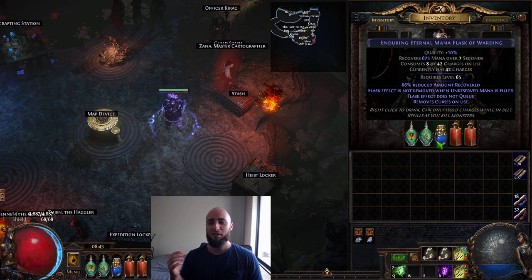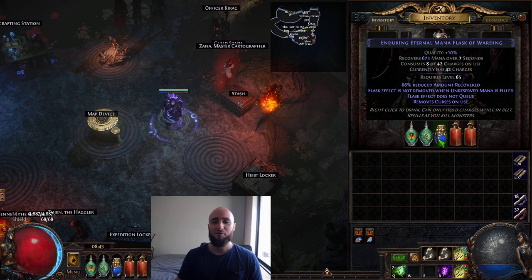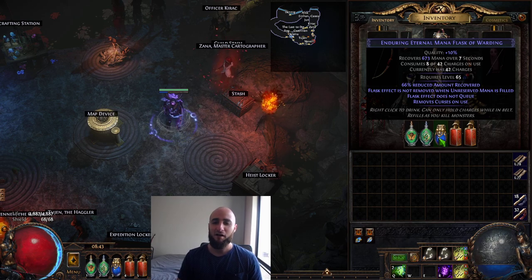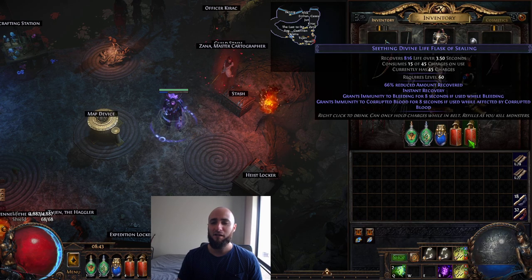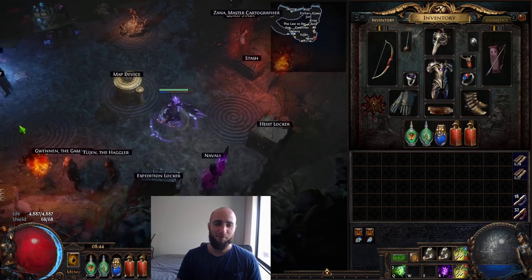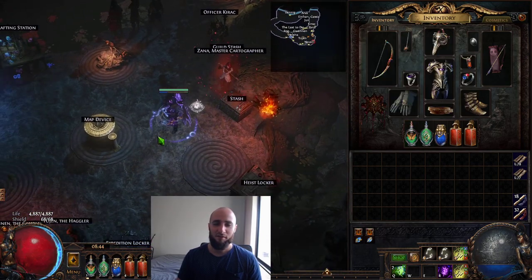A couple of tips for everyone: the first thing you want to do when you hit maps, if you haven't already, is roll your enduring mana flask. That is the number one thing — I should have probably added this in the notes. Essentially, when you get to maps, your first priority is use up all those alterations you probably haven't been using during the leveling campaign. You should have like 60 or something — I always tend to have a lot. The first thing you want to do is get an Enduring Eternal Mana Flask; doesn't have to be Anointing, that's just how mine rolled. After that, you're probably going to want an instant life flask of Sealing — this is basically the new corrupting blood one; they've changed the name. And if you can, a good Quicksilver with reduced charges and a movement speed mod, or the increased effect reduced duration one — it makes me very, very quick. Movement speed is key.